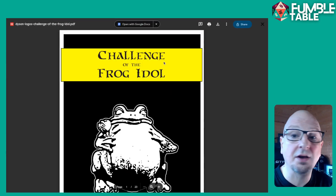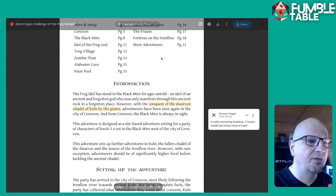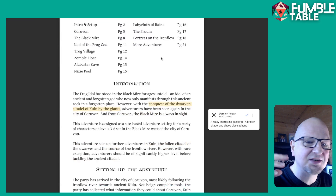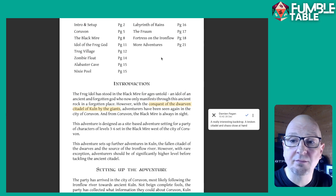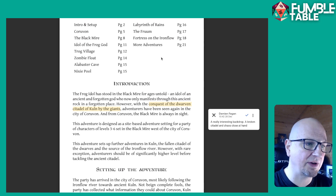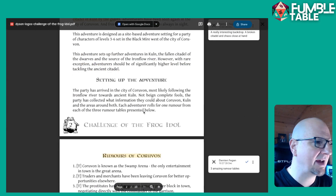So let's jump in and go through why I think it's great and how you can expand it. It's set on the backdrop of a conquered dwarven citadel called Kuln. It was beaten by giants. So this is kind of like the backdrop — you have this broken citadel which nobody can get to because the giants are essentially guarding it.